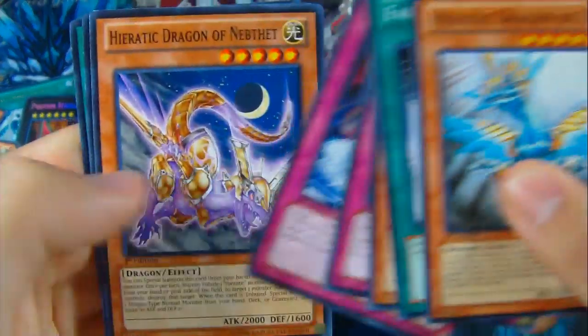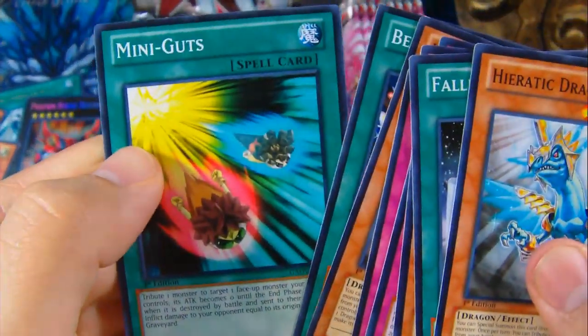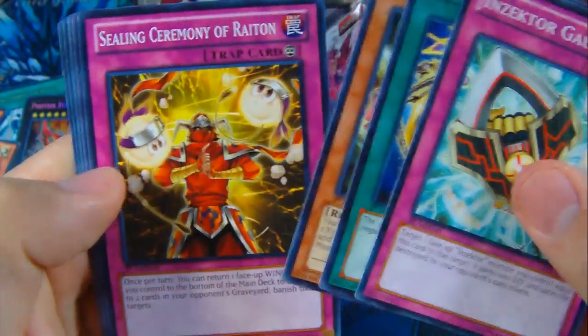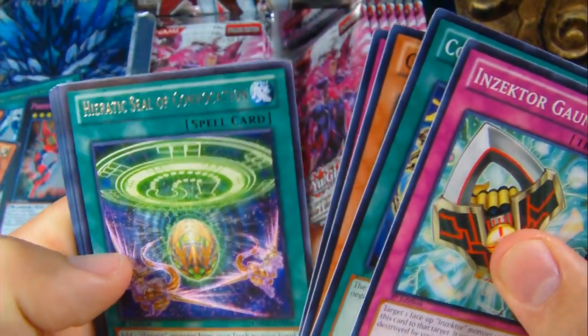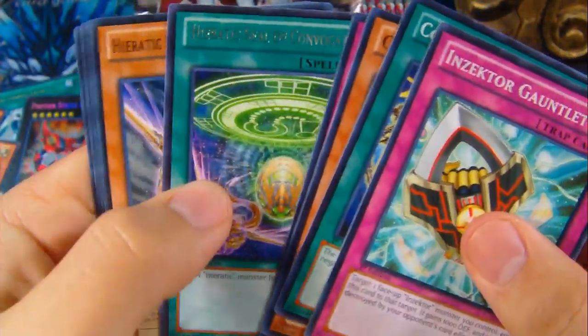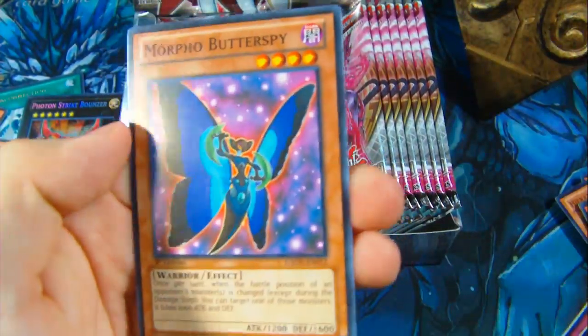Aquamere Cycle, Heretic Dragon of Nephthite, Berserk Scales, Mini Guts. Constellar Belt, Overlay Eater, Sealing Ceremony of Riton, Heretic Seal of Convocation. And Morpho Butter Spy — Butter Spy instead of Butterfly, yeah, that's great.